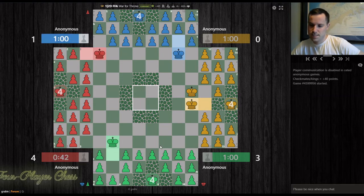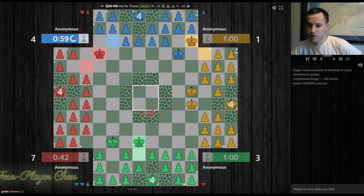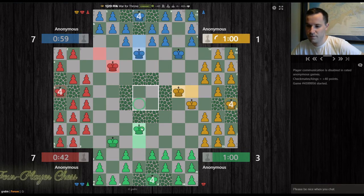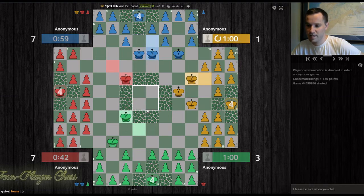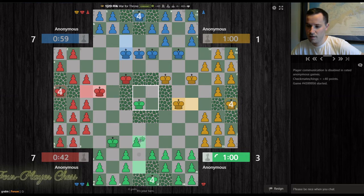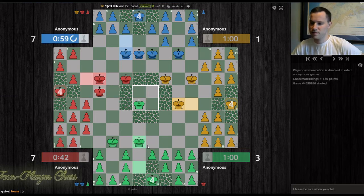So the strategy we see in the War for Throne 2 variant mostly still applies. In general, I find that getting to the center first, or maintaining a defense of the center, is advantageous here because it's easier to defend — one king in the center defends versus having 16 squares where you need two kings to adequately defend.